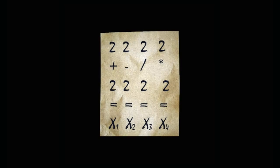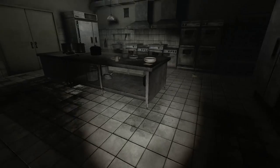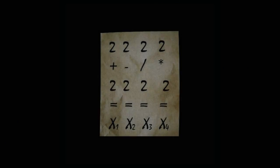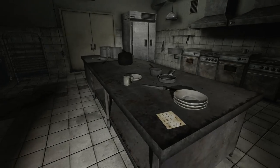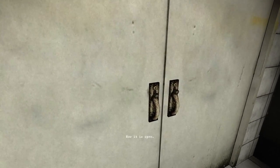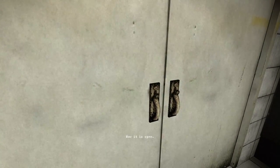I believe this is what they call math. So 2 plus 2 equals x1, 2 minus 2 equals x2. It's telling me the value of each variable. I should write this down. Let me do that and I'll be right back. Alright, all done. Now it's open.